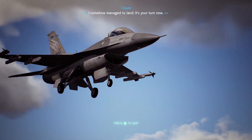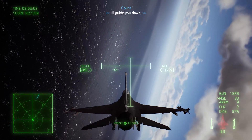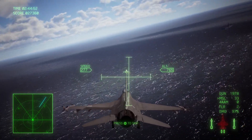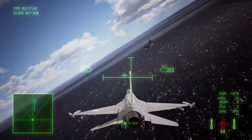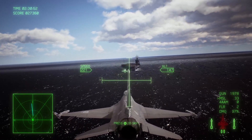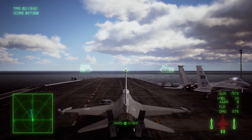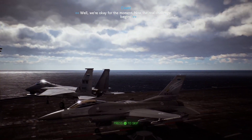Trigger, can you hear me? I somehow managed to land. It's your turn now. The carrier ran aground, but that shouldn't be a problem for you — I'll guide you down. You're too fast, lower your speed. Two miles to carrier. Bank left, Trigger. One mile to carrier. Bank right. Raise your nose. Nice work — you pulled off a perfect landing. Well, we're okay for the moment. Now the real challenge begins.